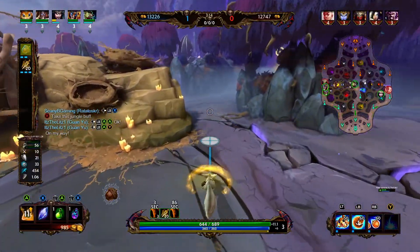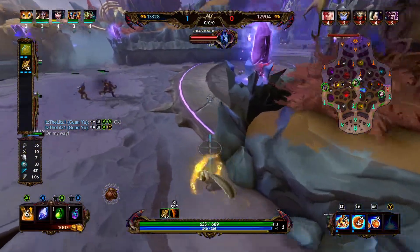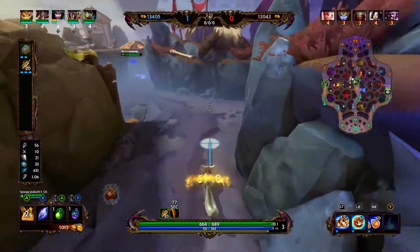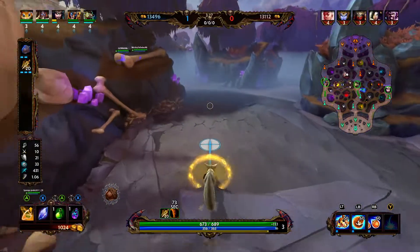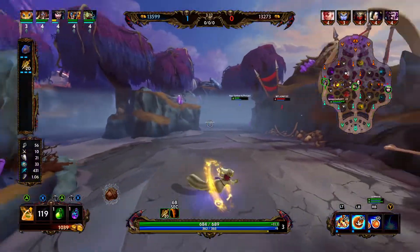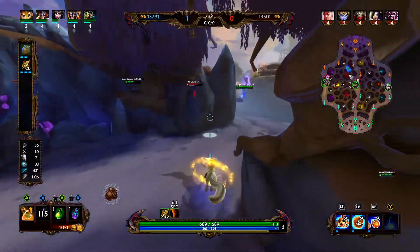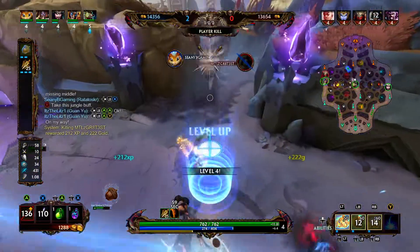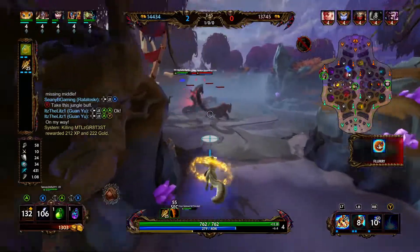Hell is in middle and our blink is down, so we're going to go the aggressive route and see if we can catch her pushing up. It doesn't look like it, so we're just going to make an effort to go steal their red. No vision on Kali, their red is still down. There's a chance it might spawn when our red spawns, so I'm kind of hanging out — but it looks like Hell stepped out of tower, so we're going to make our way back to mid. We blink, we reduce her protections, and with the help of Anubis we are able to confirm the kill. Now the red buff is up, so let's go ahead and take that.